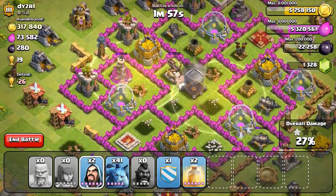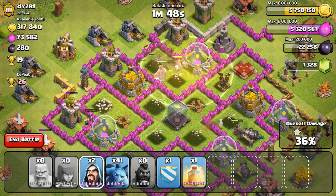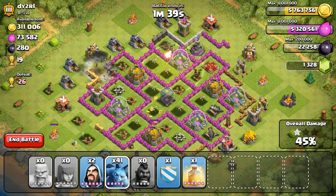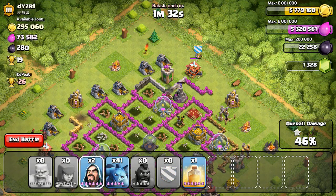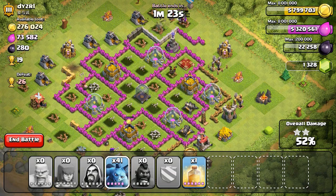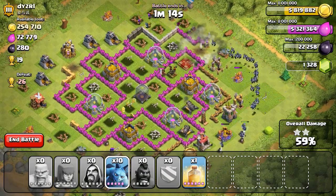I should have attacked from the other side, but it's not a big deal because I had all five of my healing spells to do the hogs justice. A few hogs were still alive so I dropped another healing spell on top where most of them were. Unfortunately the ones on the left ran away from the healing spell and got hit by a giant bomb — only one or two left. That last hog rider died right before it could destroy the wizard tower, so I brought out my clan castle troops — a couple wizards.